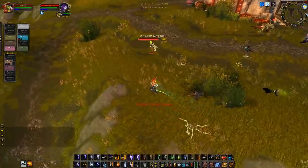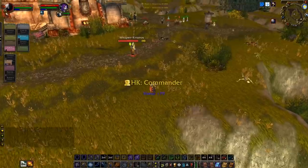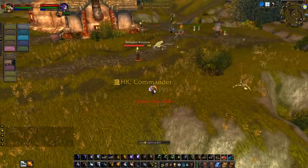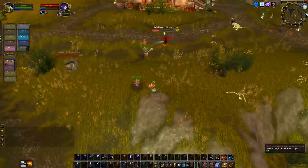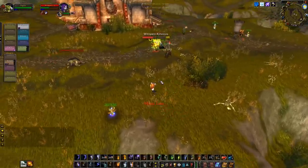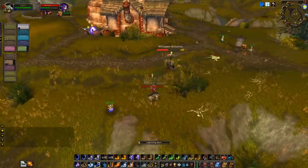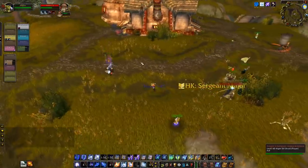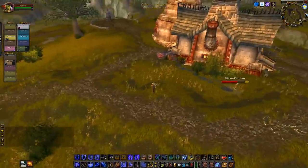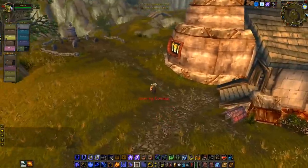Also a hunter back here. Dispelled myself of viper sting. Put down an earthbind totem but I got scatter shot. Out of this just cast lightning bolt. Put down a grounding totem — I thought that was a mage for some reason. He's still getting heals somehow. Might get bashed but hopefully I resist. Lightning bolt into an earth shock. Oh there's a priest. I've got no mana so I'm going to go look for a drink. But we should have gotten blacksmith.